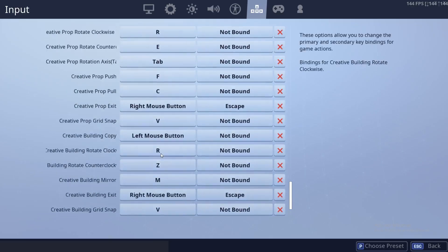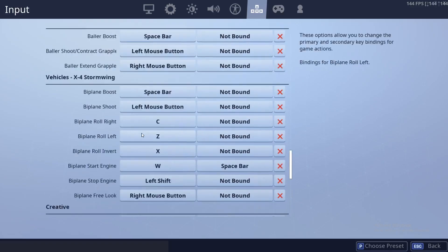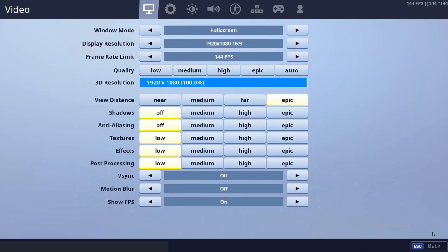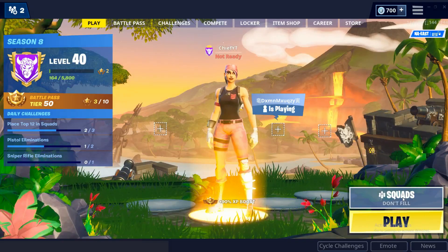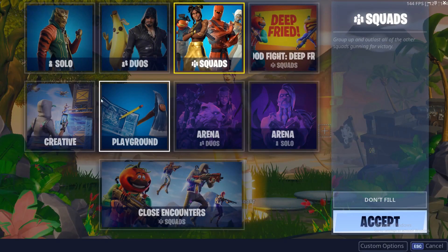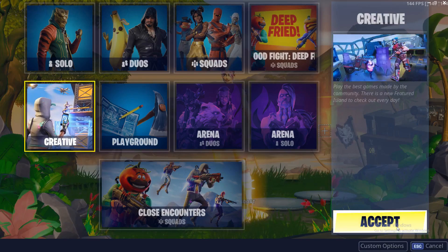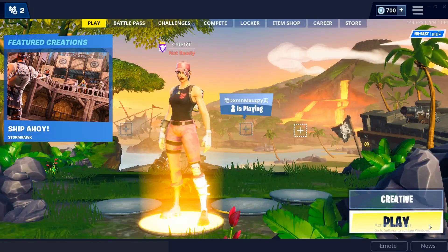Yeah, these are all creative settings. Let's go ahead and hop into a creative lobby, so that way I can show you me building with these keybinds. Just keep in mind that I've only been playing on PC for a couple of weeks, and I've been really busy so I haven't actually played every day. Let's just hop into this creative match.